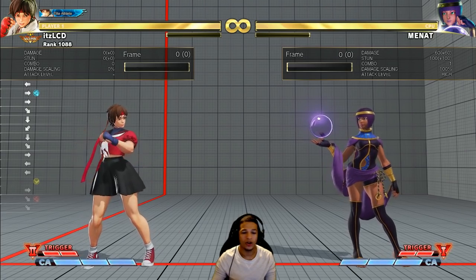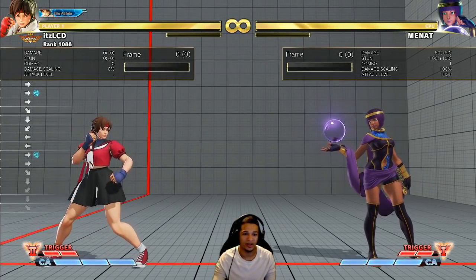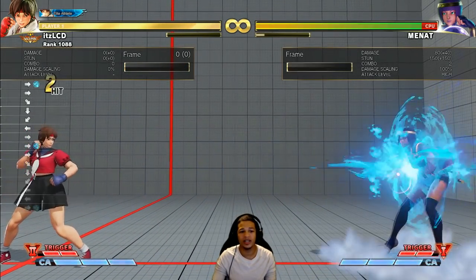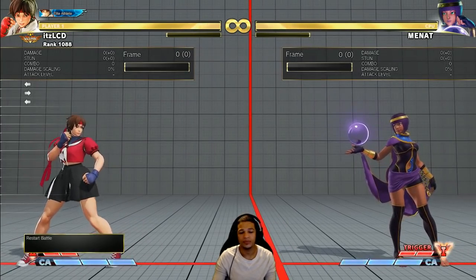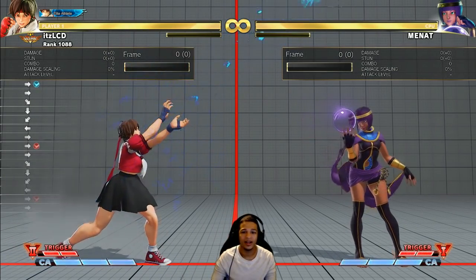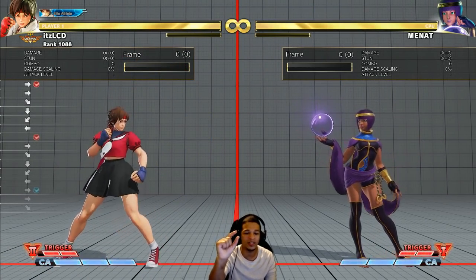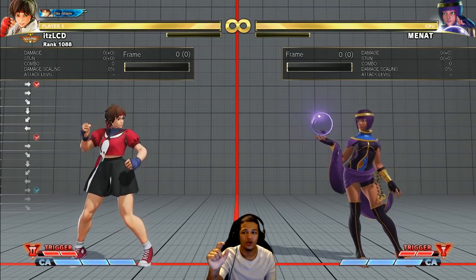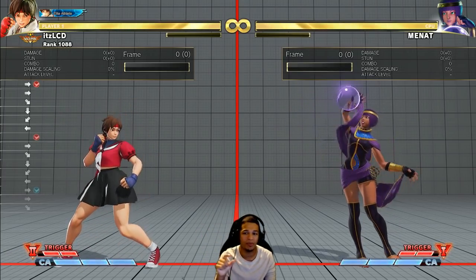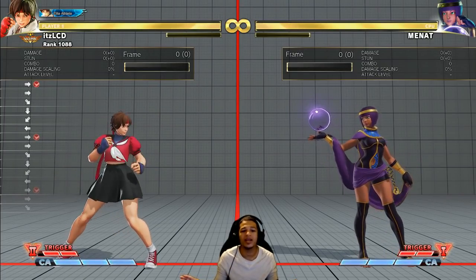Lastly, I want her ground fireball to remain bad — she's not supposed to be a fireball character. That's just the tool to help her get in from full screen. But I would buff her air fireballs because it's absurd that when you have a read on somebody, the fireball dissipates or the hitbox just misses completely. There are times where people jump right into the fireball and it doesn't connect because the hitbox is really tiny. So I'd buff the hitbox on her air fireballs. Those are the only changes I would make to Sakura.